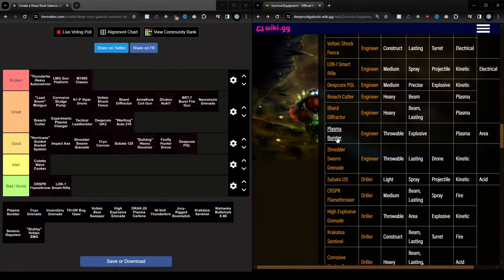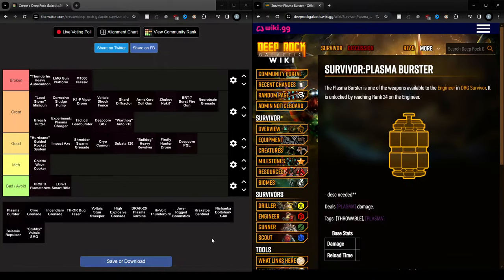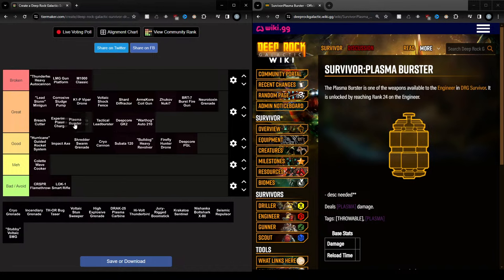The Plasma Burster is the plasma grenade that deals damage on every bounce. This one didn't feel as strong as the other plasma weapons because it's less reliable — it's less all over the place. I would actually put it at the bottom of the plasma weapons. It might even be worse than the Tactical Lead Buster. I would put it here.